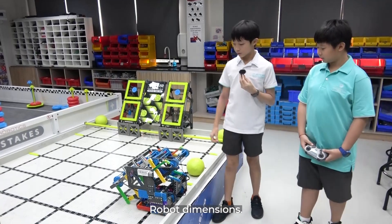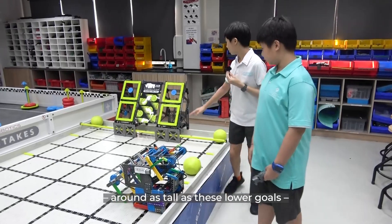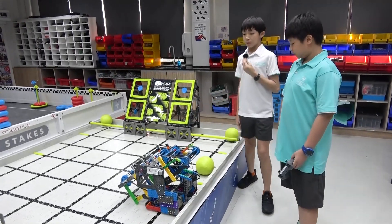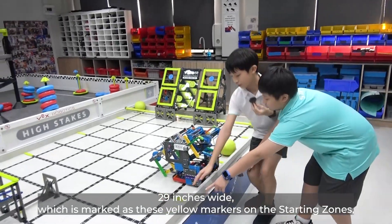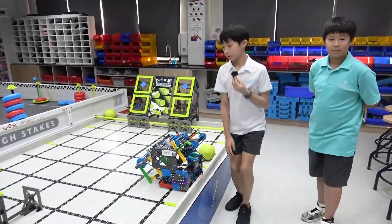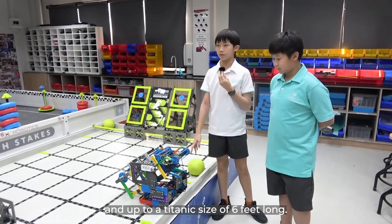Robot dimensions: robots can only be 15 inches tall — around as tall as these lower goals — 29 inches wide, which is marked by these yellow markers on the starting zones, and up to a titanic size of six feet long.